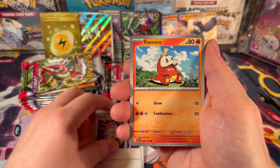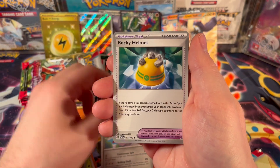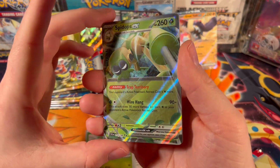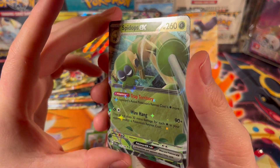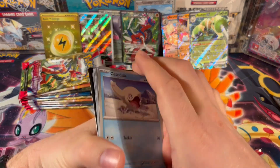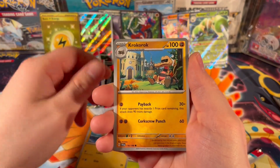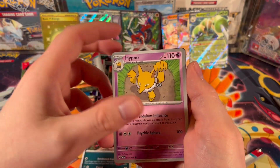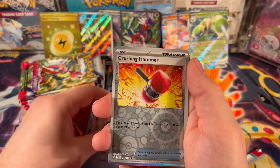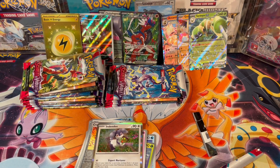Leave a like and subscribe if you're enjoying the content and you want to see more. Got a few other Scarlet and Violet sets that came in and we'll take a look at them in the near future. We just pulled up Spied Ops EX! Shoutout to any of my old collectors — if you were opening cards in the Black and White or EX era, you're not pulling this many hits. You might be pulling maybe two EXs in a full art box, but nothing like this.